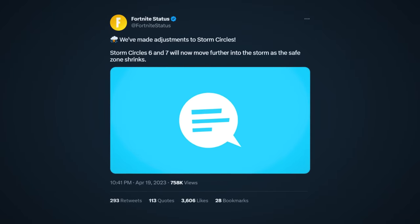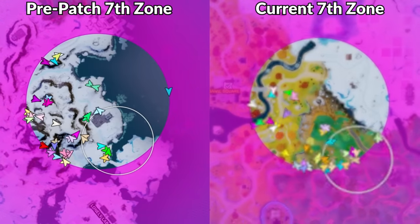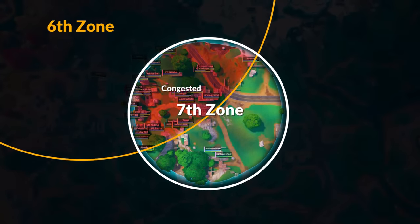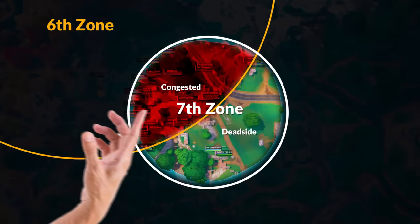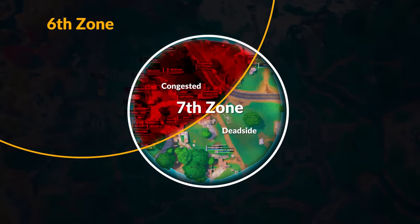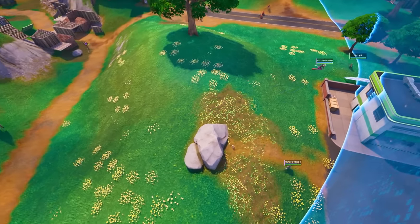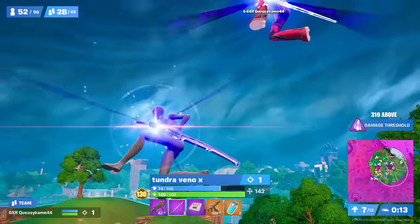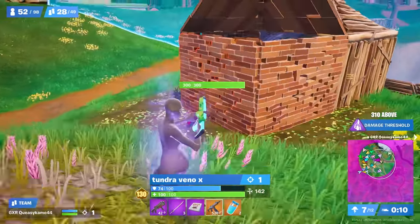Last week there was a change to the zones in the sixth and seventh zones, where previously these were partials — now the next zone is moved significantly further away from the centre of the previous one. This means the congested side of the zone will be packed with players who all rotated from the outside of the previous zone, meaning in the sixth and seventh zones there are massive dead sides. With that in mind, just before the seventh zone closes, Queezy and Vino triple kinetic blade all the way to the other side of the zone, keeping themselves away from every other player.